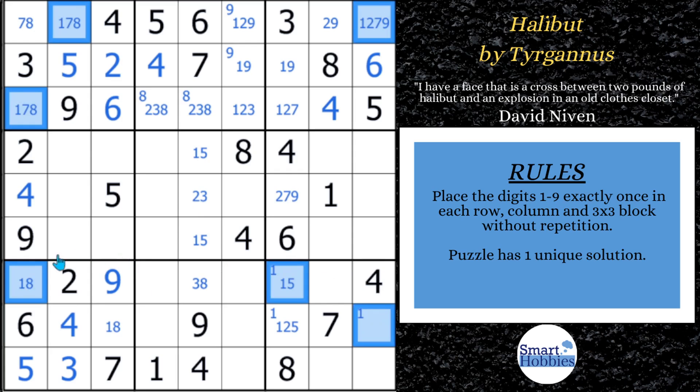What the X-chain means is we can eliminate all the ones that are not in the chain along these rows, blocks, and columns. We can eliminate a one from right there — that cell would never be a one. If you put a one there, you'd end up breaking the puzzle. The other one you can eliminate is right here. These are both very critical eliminations.